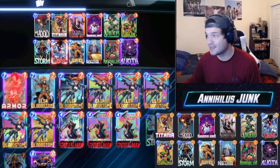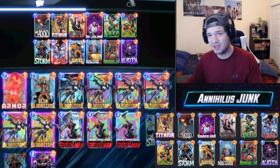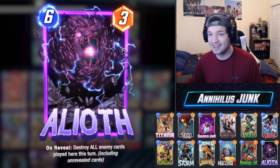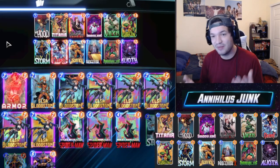We have Professor X to lock down locations, same thing with Storm. We have Black Widow to stop them from drawing, Shadow King if they get something a little high, and Green Goblin for straight disruption. And then Elioth — you've got to have Elioth on 6. You win the game every single time.